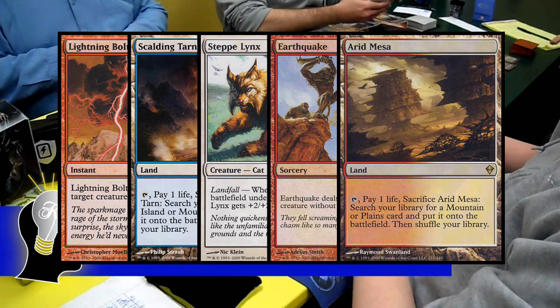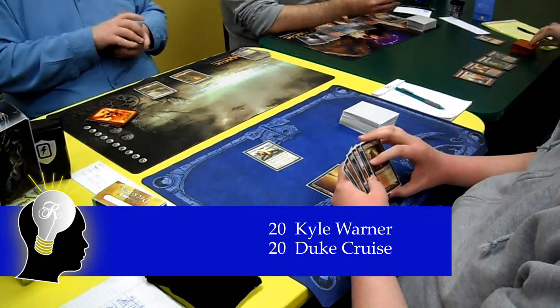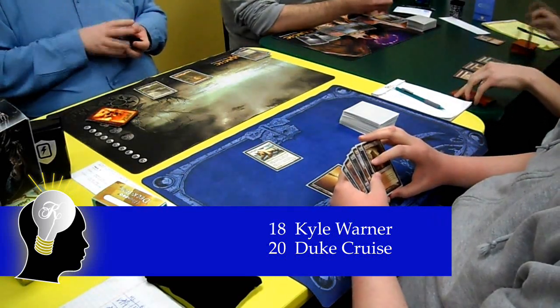Kyle was on the play, but Duke was the first one to cast a spell with the Turn 1 Steplinks. For Kyle's second turn, he simply cracked both his fetched lands, searching for a Mountain and a Plains, dropping him to 18.